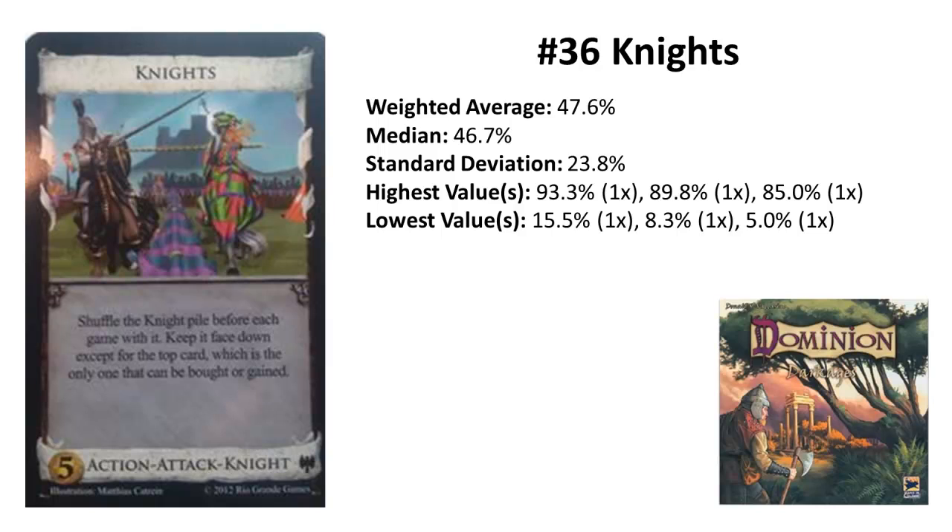Knights only hit cards costing between 3 and 6, and your opponent can choose when you hit two possible targets — two big downsides. But unlike Rogue, at least they can attack every time you play them. Another downside, especially in multiplayer games, is that a Knight gets trashed if another Knight is trashed. But this makes it also an interesting pickup purely for defense. The different bonuses are probably responsible for their high deviation — it's what makes this card either ignorable or very strong.